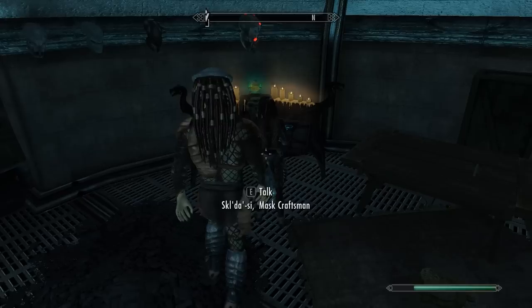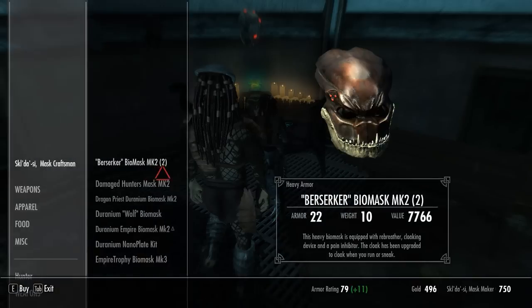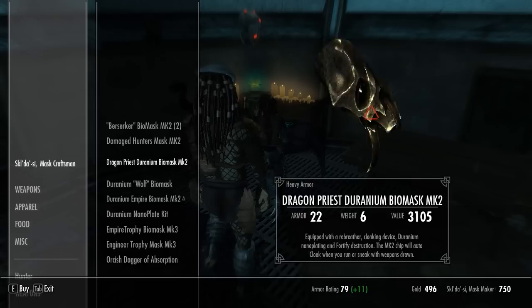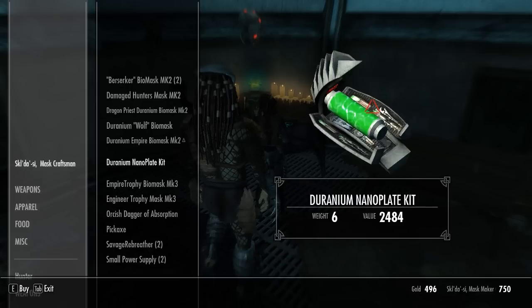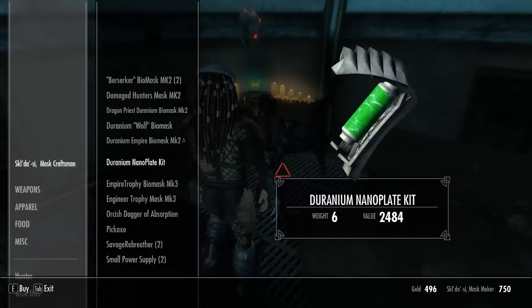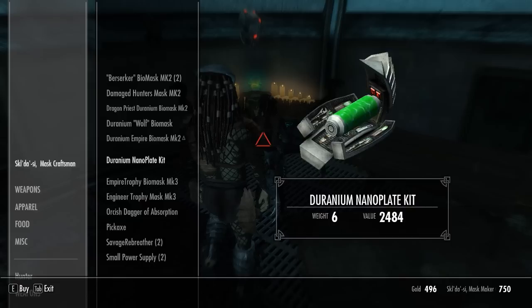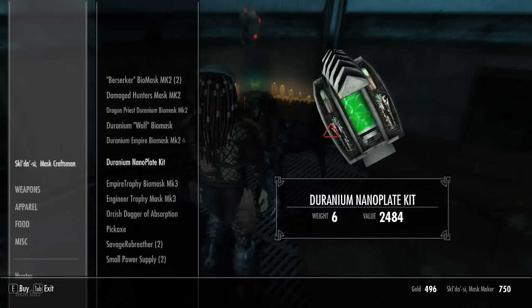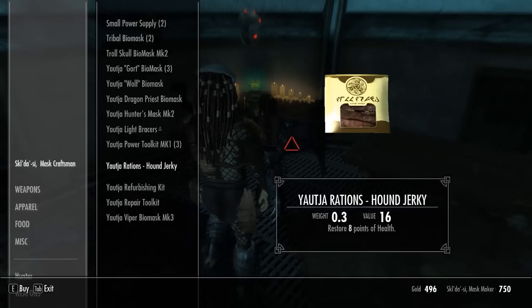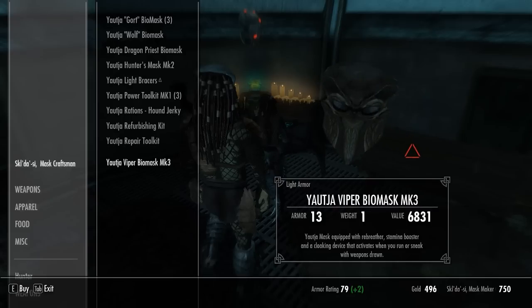Oh wow — there's a vendor here. Let's see what she's got for sale. Oh wow, that looks cool — like the Dragon Priest mask. Geranium Nanoplake kit — what?! There's no way I could afford that. Oh — that's what I need. What I need is the repair kits and stuff, but they cost a lot as well. That's a cool mask.